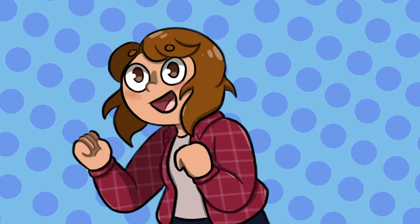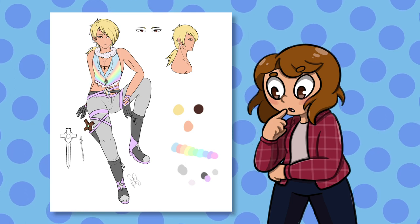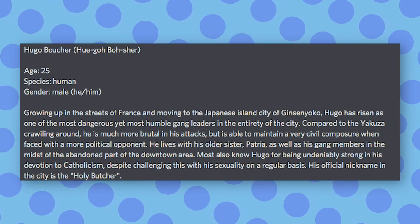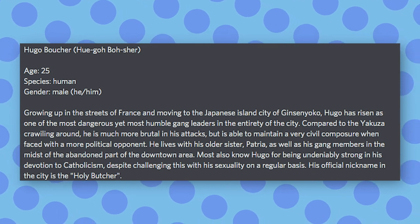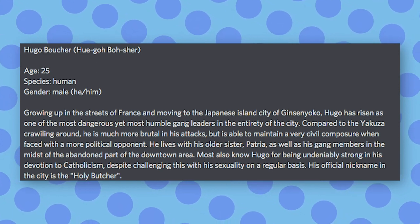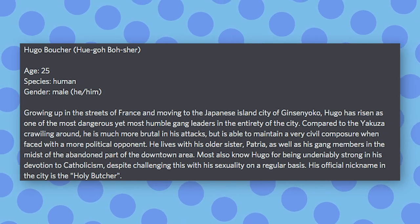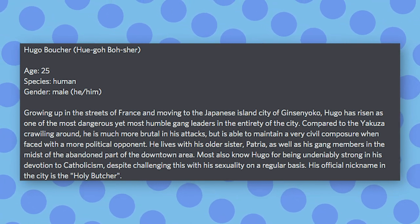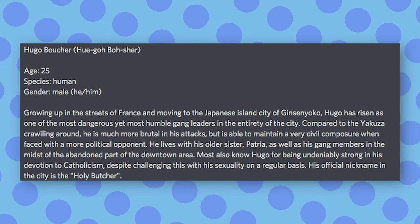Let's go on to our fourth character. This one was submitted by MID Productions on my Discord. We got a pretty straightforward description. This character's name is Hugo Bosher. He is 25, he is a human. He grew up in the streets of France and then moved to a Japanese island city. Hugo rose as one of the most dangerous yet humble gang leaders in the entirety of the city. Compared to the Yakuza crawling around, he is much more brutal in his attacks, but is able to maintain a very civil composure when faced with a more political opponent. He lives with his older sister Patria as well as his gang members in the abandoned part of downtown. Also know Hugo for being undeniably strong in his devotion to Catholicism, despite challenging this with his sexuality on a regular basis. His official nickname in the city is the Holy Butcher.